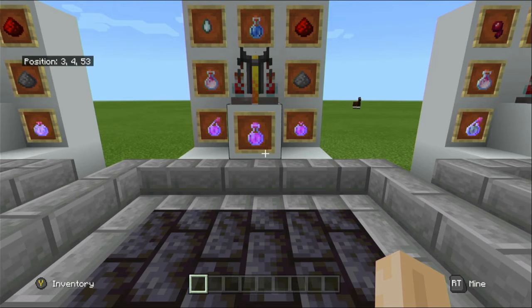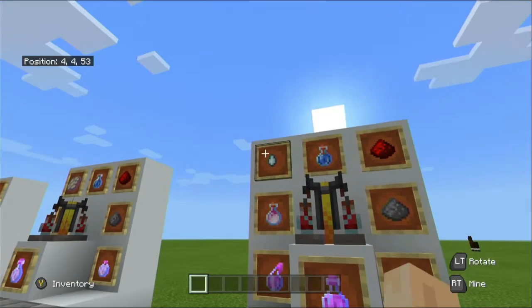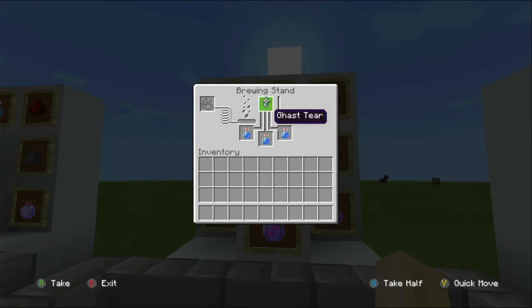Now we are talking about the potion of regeneration. You will require a ghast tear and the awkward potion in the brewing stand — ghast tear at the top, potions in any of the three slots below — plus blaze powder to fuel it. The base version restores 18 health over 45 seconds. The extended version restores 36 health over one minute 30 on Java, and 48 health over two minutes on Bedrock.